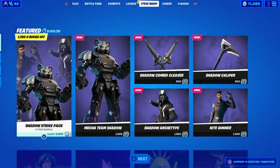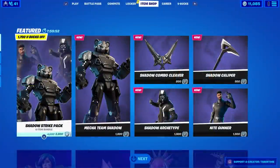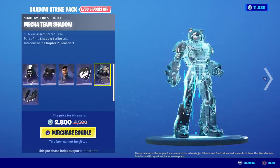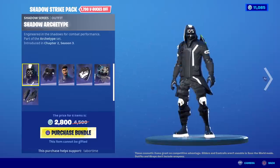Welcome to the Shadow Strike pack review. In the item shop today we've got a brand new pack called the Shadow Strike. You can buy items individually — they're all 1500 vbucks and have their assorted pickaxes — or you can buy the pack. You get three skins and save a whopping 1700 vbucks, however it does not come with the pickaxes. This cannot be gifted either. I'll be showing gameplay and giving my thoughts on whether this is worth 2800 vbucks.